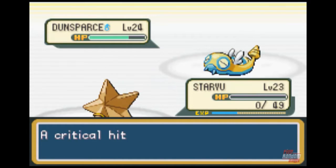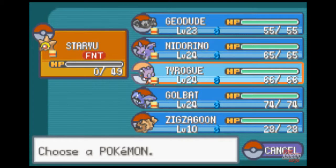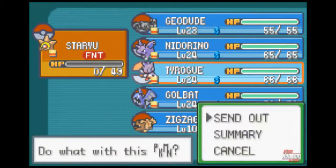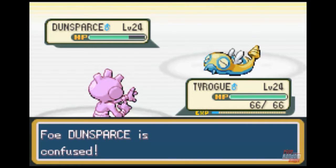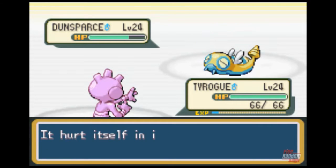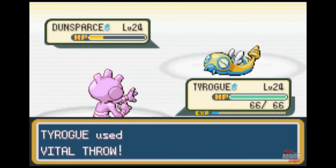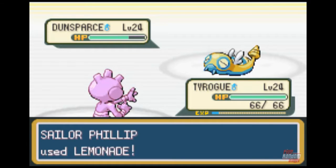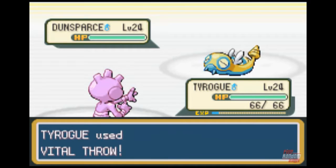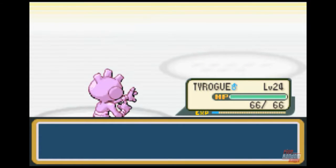Staryu's dead, and probably the next person that comes out will be dead too. Let's throw Tyrogue out there. Maybe he'll be able to kill it off before it can — oh! Sure, now you hit yourself. So that resets the rollout. Lemonade. I do like that the other trainers have items now.